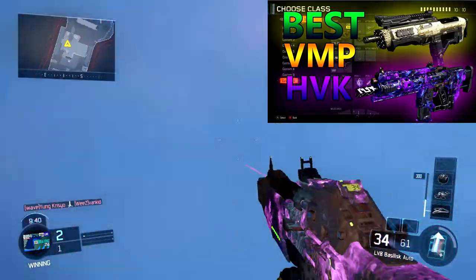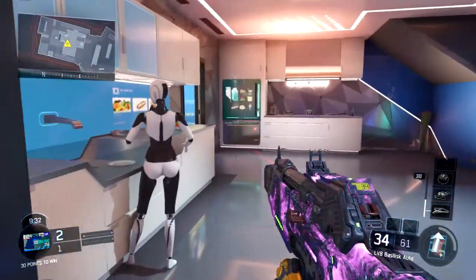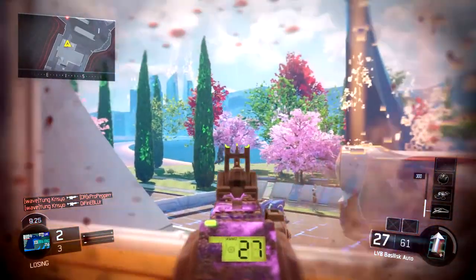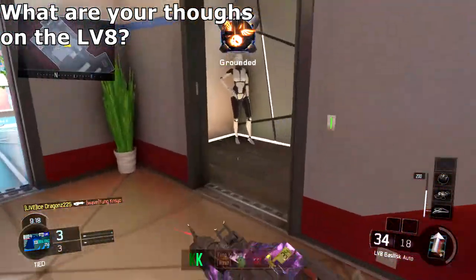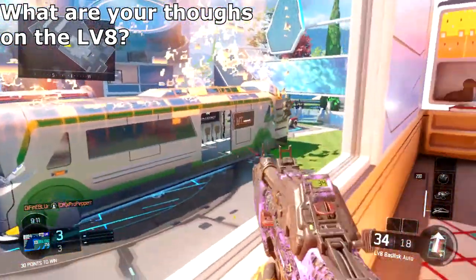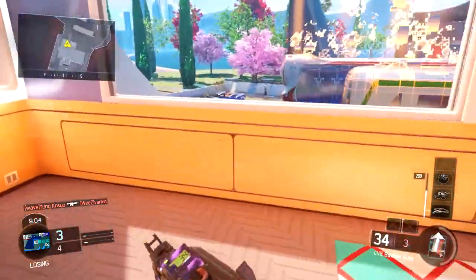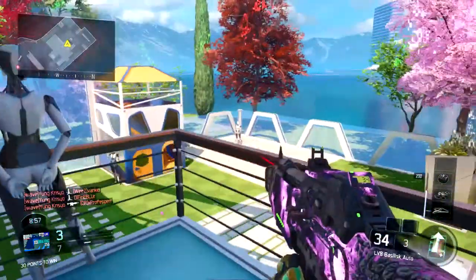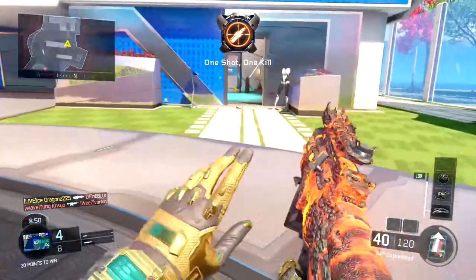Before we get into that, we're going to go over all the good stats, attachments, RPM, fast reload, and all that good stuff. This is the Level 8 Basilisk — you can only get it out of a supply drop. I really hated it at first, but the more I used it the more I felt better about this gun. It's one of those guns you gotta keep using until you get used to it and develop that connection with it.